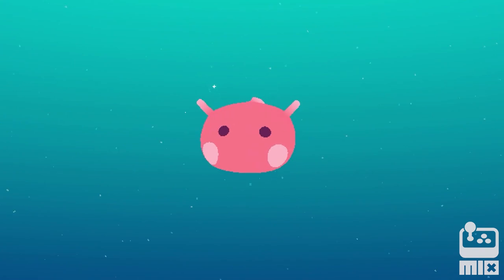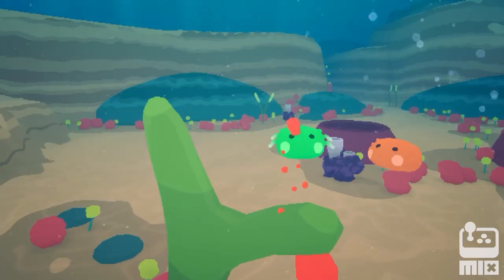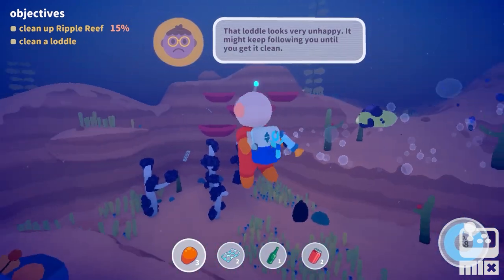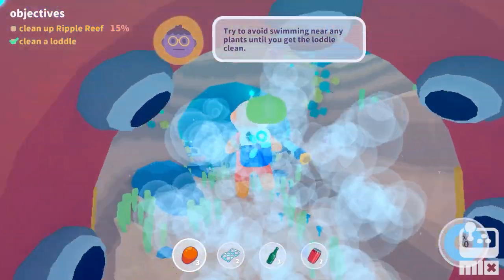And now for the stars of the game — the Loddles. These friendly axolotl-like aliens are the lifeblood of Lodlnaught. While it's technically your job to clean these oceans, you'll want to do it for your new friends. When you meet your first Lodl, it's covered in muck and the bubble gun is too harmful to use on it directly. But with a different approach — that's better!